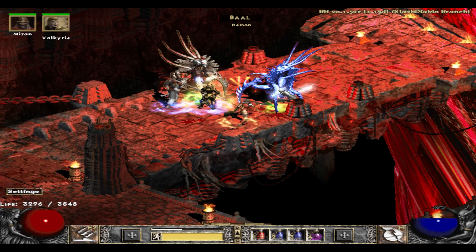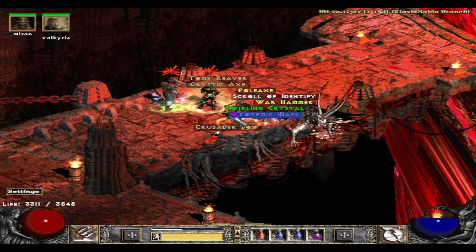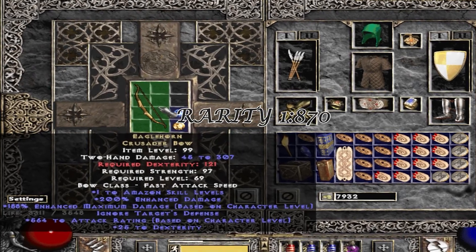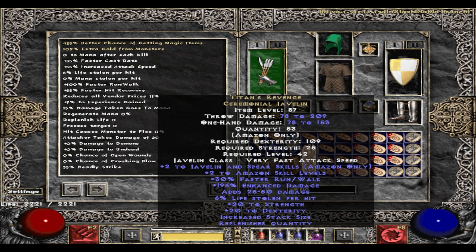This is actually the same run, and Baal drops me a unique crusader bow. And is there a better way to finish off this video? It's a stupid Eagle Horn — and that's it everybody: Finds of the Weekend volume three.